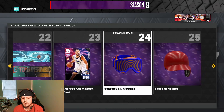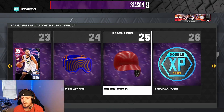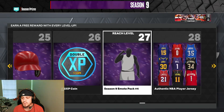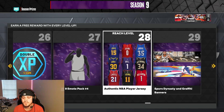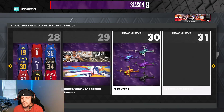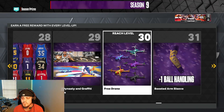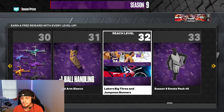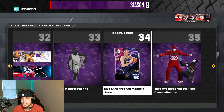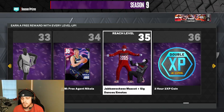Some more banners, Steph Curry, ski goggles, baseball helmet, another double XP, some more emotes, the authentic jerseys — I do need to get a D-Wade jersey out of that. Some ugly banners, got the drone, some ball handling, some banners, more emotes, Yokage — oh they brought these back.